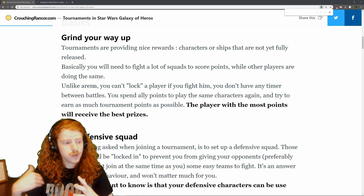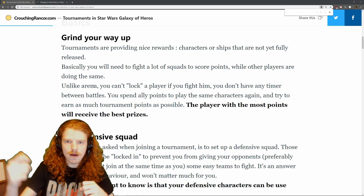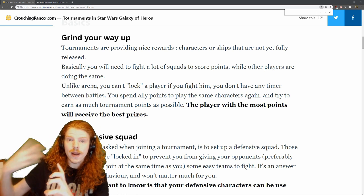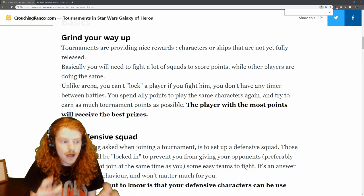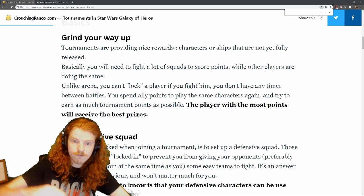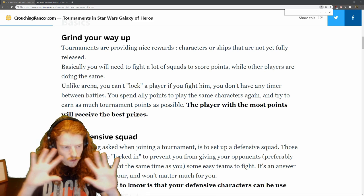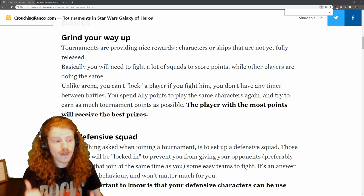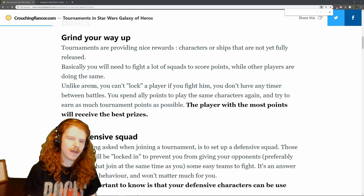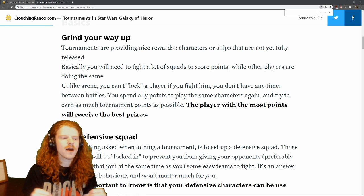I don't know how applicable this is, but they already have a system that allows you to borrow someone else's character. They also have a system that generates random fake players. So what if we could spend ally points and they generate a fake player giving us something like that Jedi Knight Anakin — similar to borrowing a guild mate's character — without the difficult process of calling up a friend and asking them to put a specific character in the leader slot?